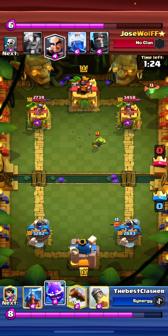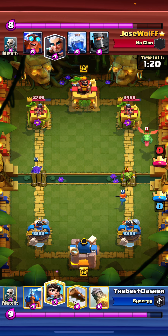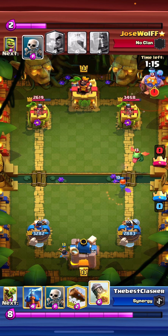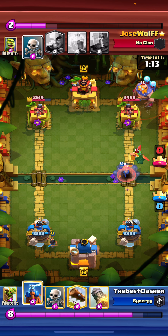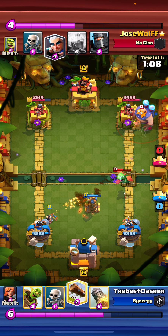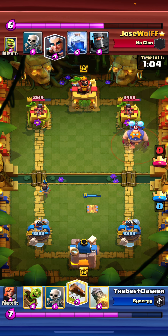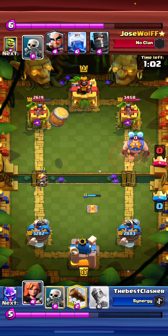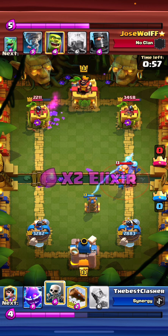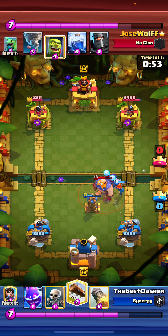He goes for the Baby Dragon. I'm not sure why — he should have gone for a Magic Archer right here, he would have gotten a lot of damage, but he decided not to. Since he's playing Electro Giant, I can pre-place my Tesla to kill that Baby Dragon and also cycle back to another one in case he wants Lightning. I'm going to pressure with Goblin Barrel because I know he doesn't have any spells. He kind of misplaces his Magic Archer into my Tesla — that's basically minus four Elixir. He decides not to Lightning because it's probably an over-commitment.